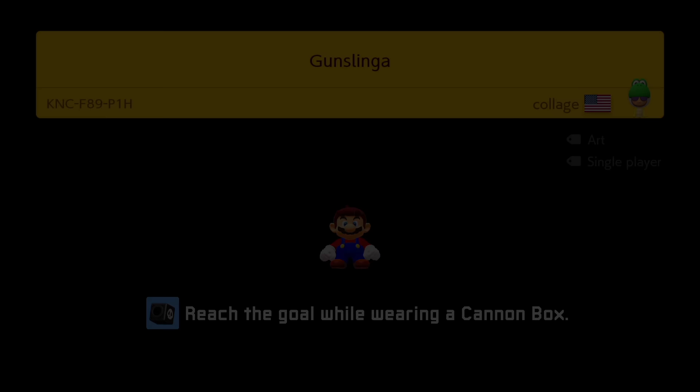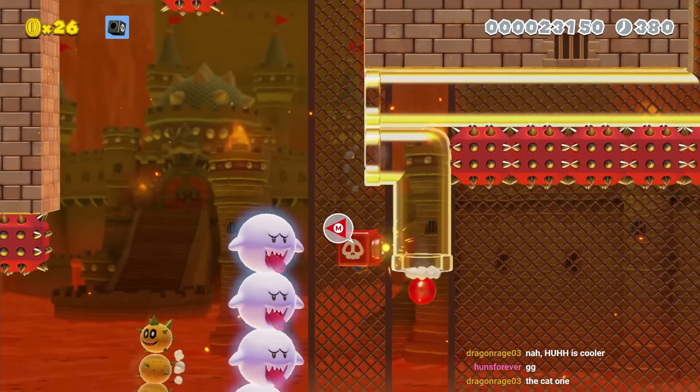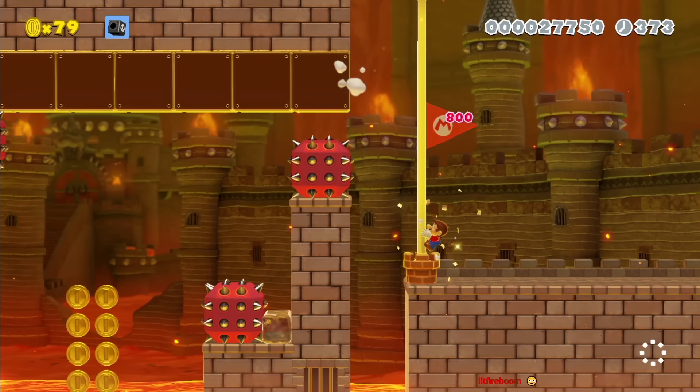I have to break this block to drop this blaster, destroy the enemy in my way, activate this switch for more blasters, and I shoot at the p-switches so I could land on the blocks. Now I shoot cannon balls into the pipes so they make a path over the lava, and for the final trick of the level, I activate this block with a cannon ball and wall jump to the flagpole. I became the first person to beat the level.